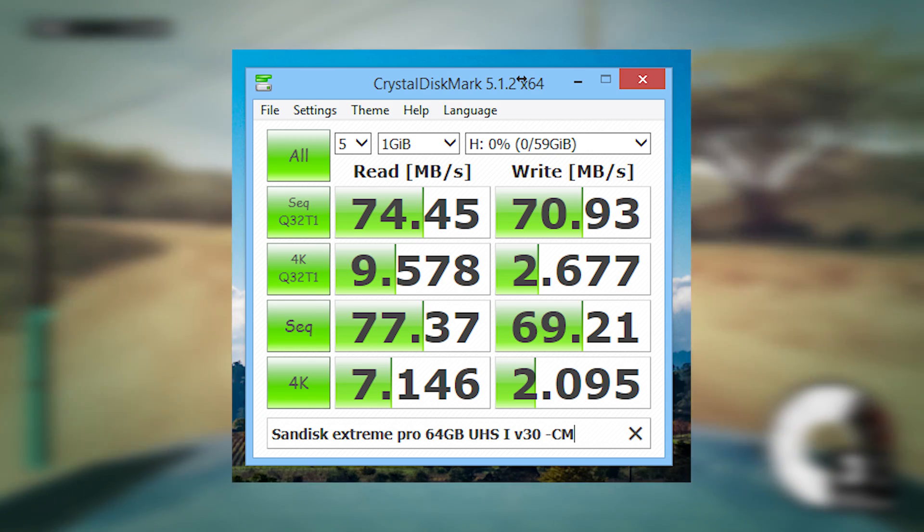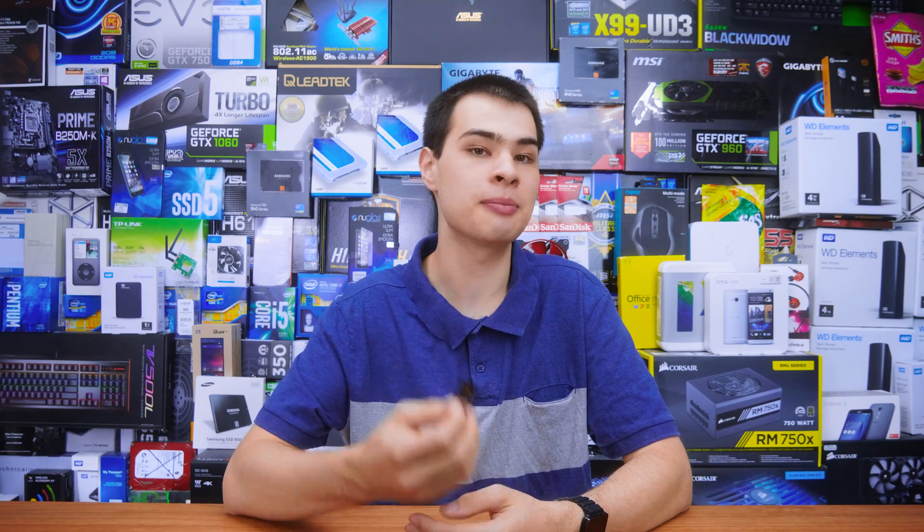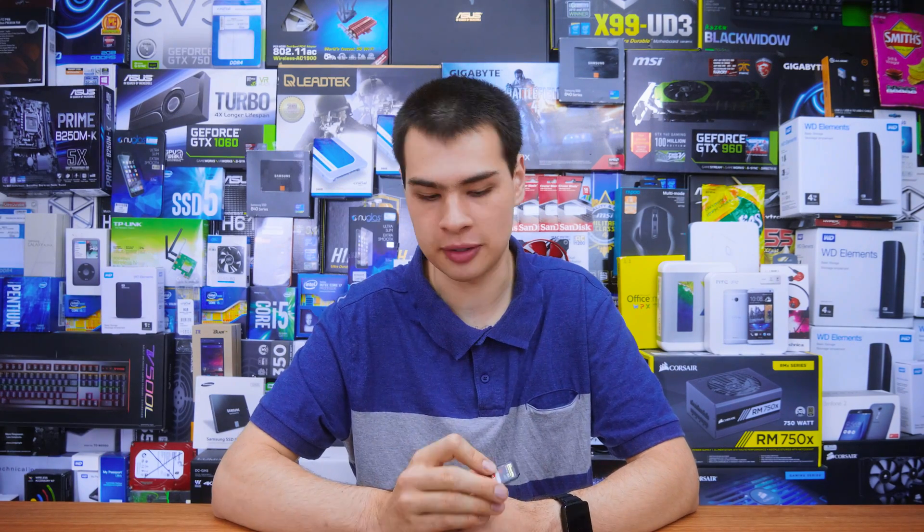The benchmark results were actually pretty decent. I mentioned these SD cards have a rated speed of 30 megabytes per second, but the actual results came in well above that. That's mainly because SanDisk is fairly well known for making products that outperform their spec. Some cards will run faster than rated, and the Extreme Pro cards are something I strongly recommend for this kind of use.